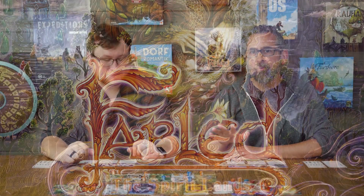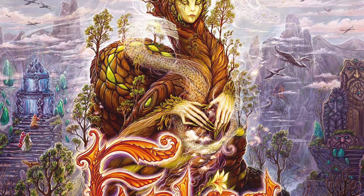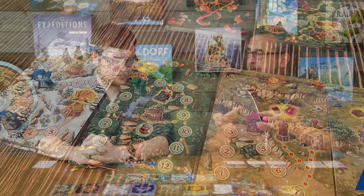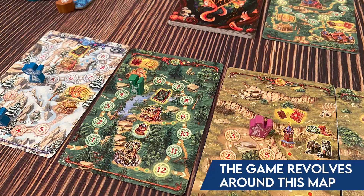Welcome back to the table. Today Ryan and I are going to give you a preview of a game called Fabled: The Spirit Lands. This one is from Crowd Games and again another unique game on the table. It does some stuff I've not seen in terms of how you get your points, and those points are not plentiful. You're going to squeak out points here and there to win the game.